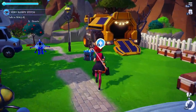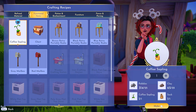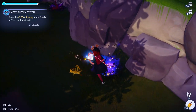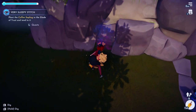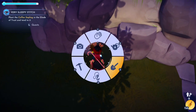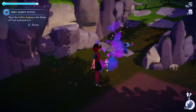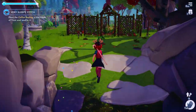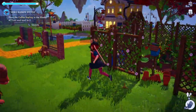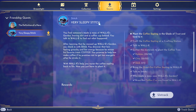Once you have all of those materials, it's going to send you to talk to Wally again, and then Wally is going to send you to craft the coffee sapling at a crafting station. Then it's going to have you plant the coffee sapling in the Glade of Trust. You can put it literally anywhere in the Glade — I just did right here because it was super close to my house. But if your house is in the default zone or far away from the Glade, I would just plant it super close, literally right next to the well so you're able to go back and forth very easily.